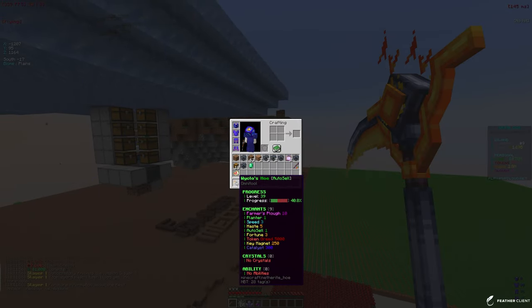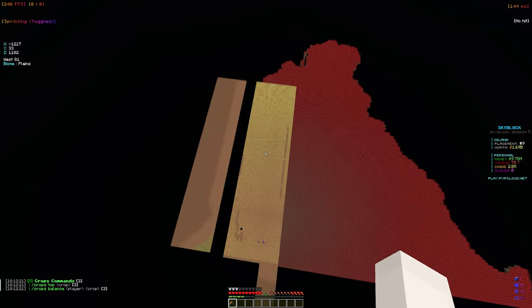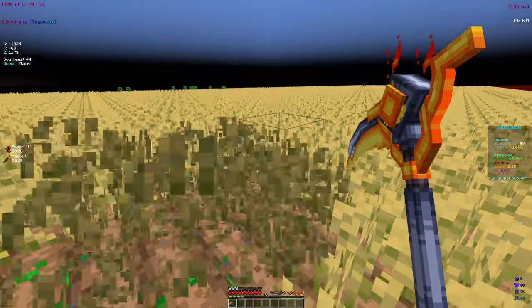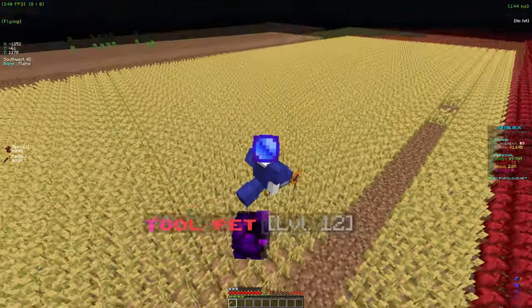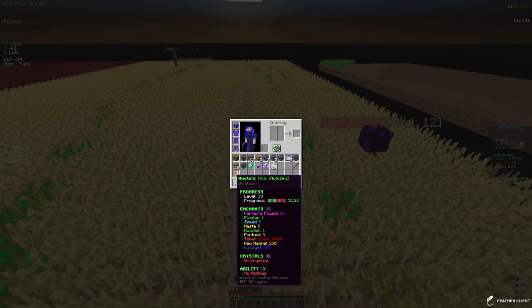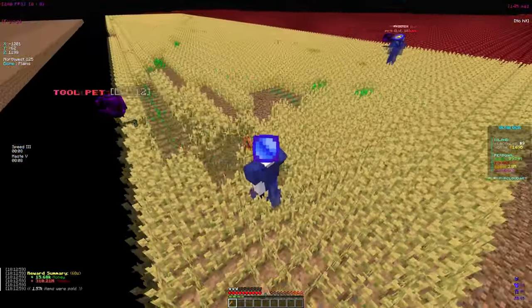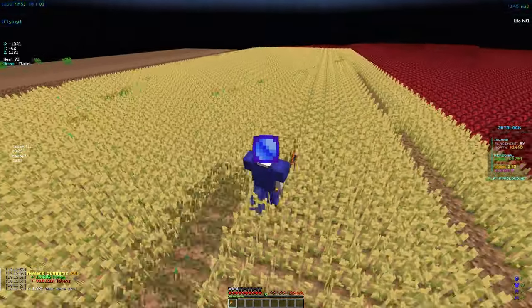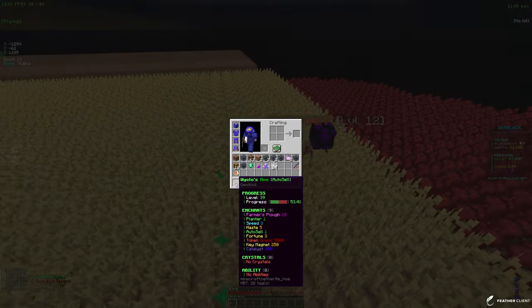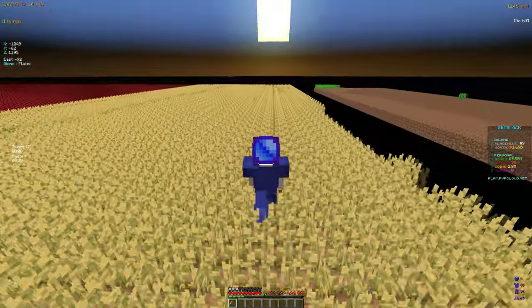We have a hoe that is level 39. These are our current farms — we have this carrot farm over here, and down here we have the wheat and another wart. You start off on wheat, which is the basic one, then it goes to potatoes, carrots, and nether wart. I'm pretty sure sugar cane is in there too but I forgot what level that is. We've been grinding a bit so we are level 39 with the hoe. We really just want to get to level 50 for the carrots. We don't have a potato farm currently, which you can start farming at level 25, and I don't really feel like building one so we're just going to keep farming wheat for now.